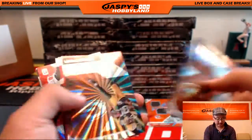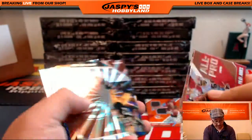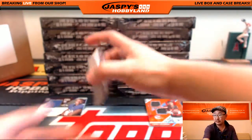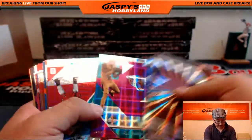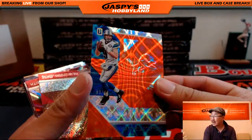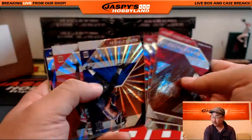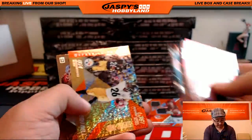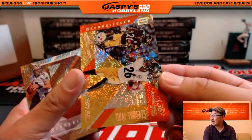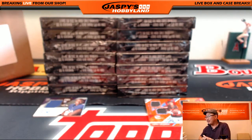Once again, if you see me miss one, don't worry — we're going to go through these again to make sure we find all of them. These inserts will all ship, but they're not numbered unless they're a different color. 82 out of 99 — Matthew Stafford for the Lions, going to Sebastian. And 35 out of 99 — Le'Veon Bell for the Steelers. That was the second box, moving along quite nicely.